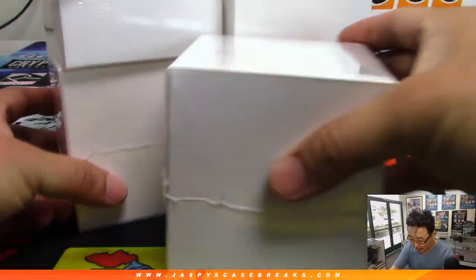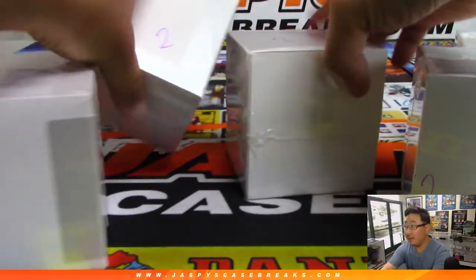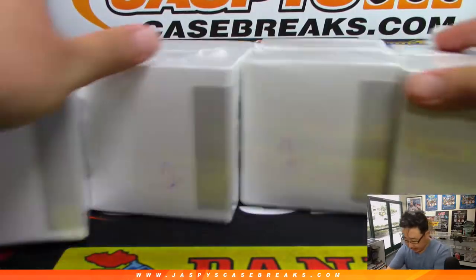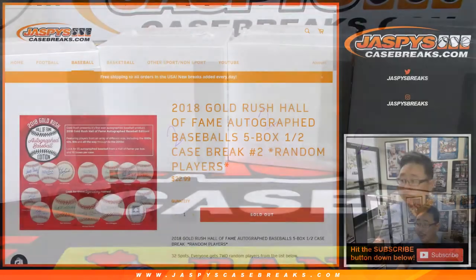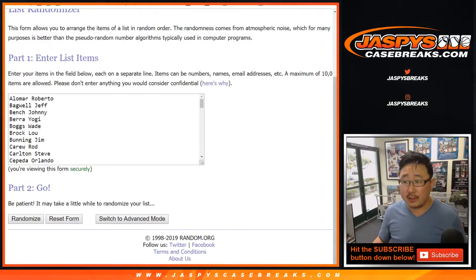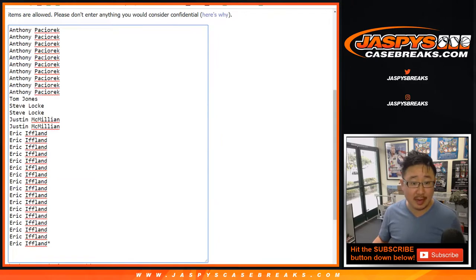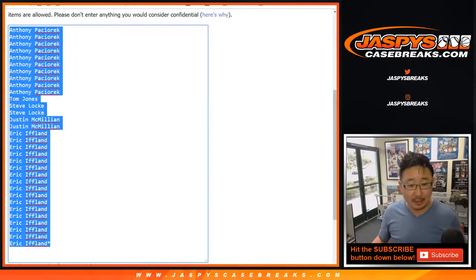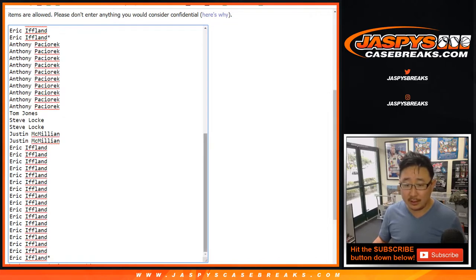As you remember from last night, we marked all of these so you know that they're from the same case. We'll play a little bit of Who Am I if the autographs aren't as obvious. So there are 64 names right here — 64 players — so we only sold 32 spots, so we are going to double up that list.